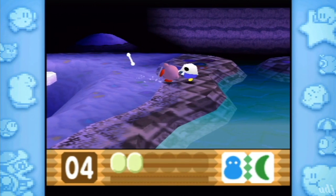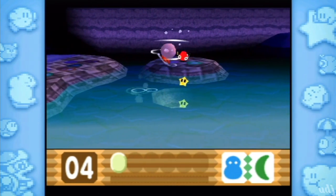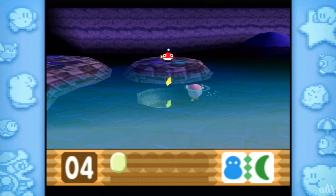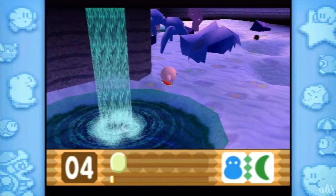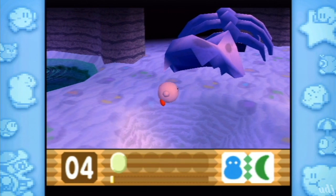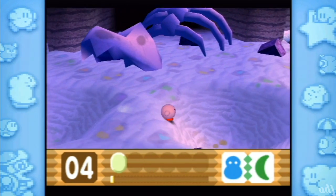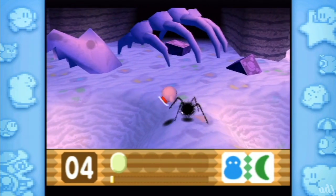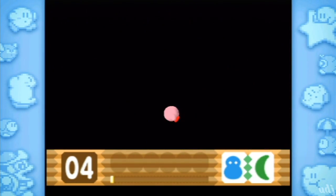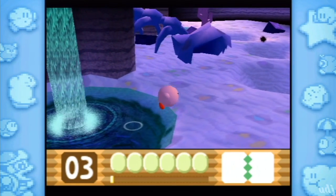I don't think this is a very useful power for this section — jumping is the only thing that really works. We'll give it a try. See how long we can hold on to this. I'm starting to think of what different combinations we can have — like Spike and Freeze. Does that make ice arrows?